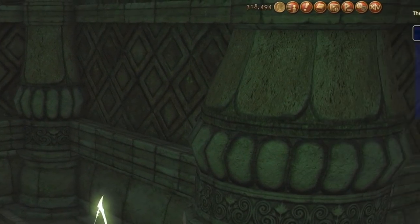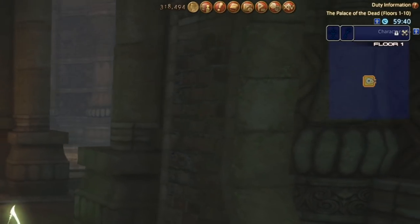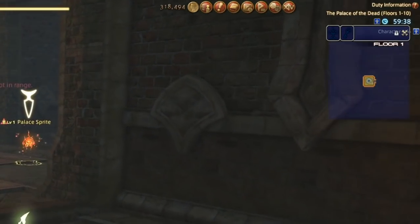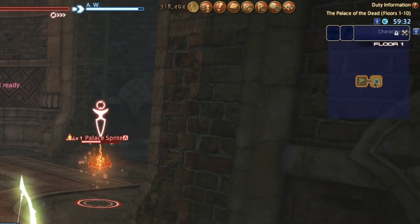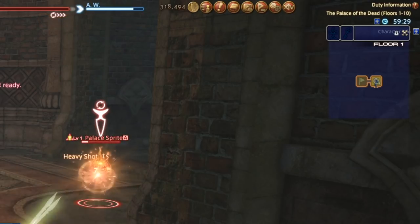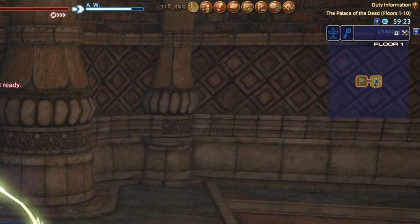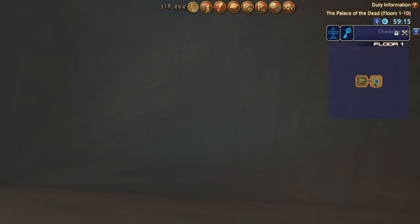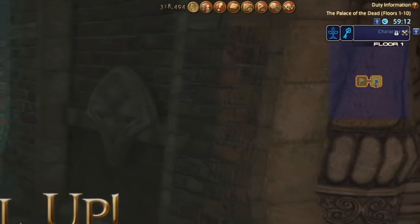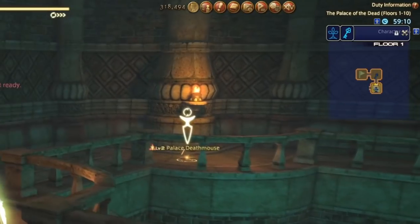Meanwhile the map is looking pretty bare: one square, some icons at the top, the floor number, and not much else. Palace of the Dead is structured randomly, so rooms will all look like boxes with openings on the sides for where you can progress to other rooms. There will be a number of different icons on rooms as you explore. The flag icon marks the room you started the floor on. The key icon is the exit to the floor — the orb on the floor that glows when you can leave. And the little tree icon.